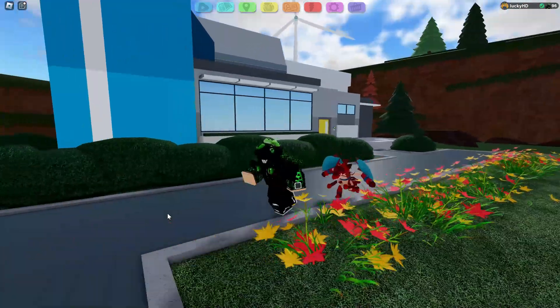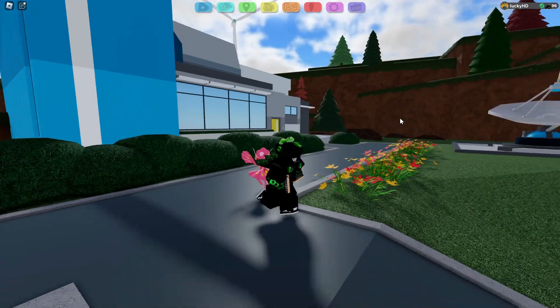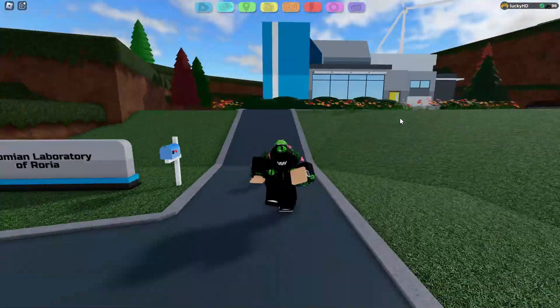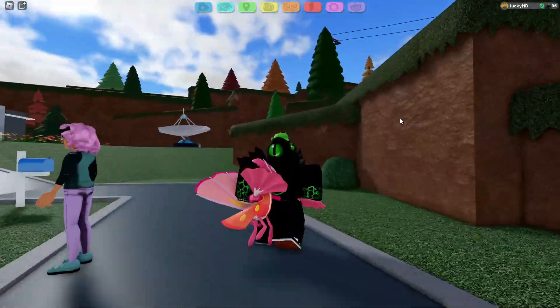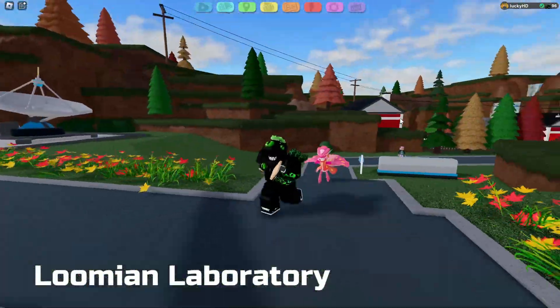And that is how to get Shrimpaste and Pronsu — the gender dependent Scampi evolutions. Definitely something unexpected from this type of Lumion. Let me know your thoughts about these Lumions down in the comments below, and I'll see you guys in the next video. Peace.